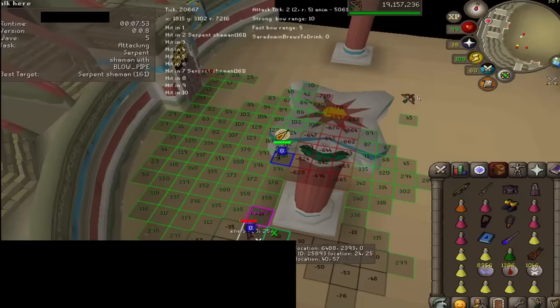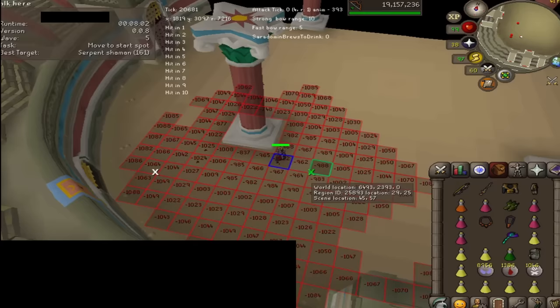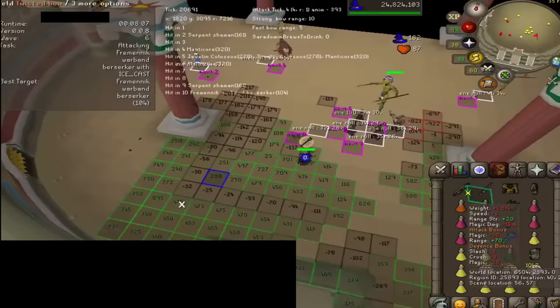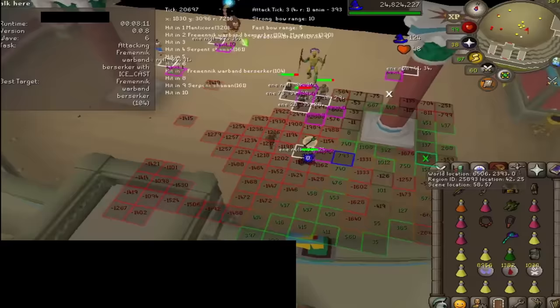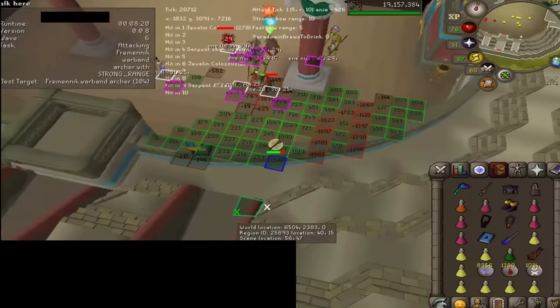The tiles and numbers you see on the ground illustrate how the bot perceives its environment — they indicate where it deems safe to move to and where it sees danger. The bot arrives at these numbers by simulating potential future scenarios of moving to those locations. This involves considering several factors: the amount of damage it might receive, the damage it could inflict, and whether it is near the strategic target at that point. After that, the bot knows what the best move is.